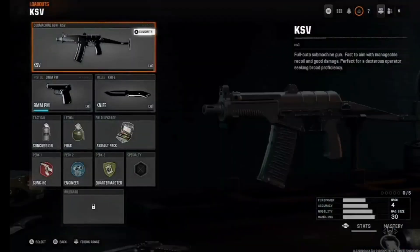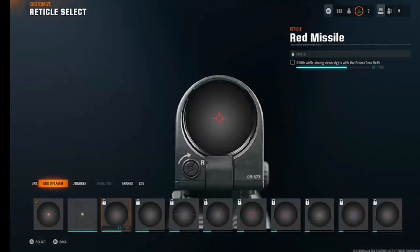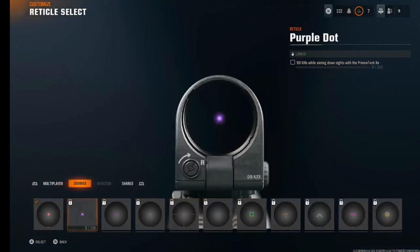For the marksman rifle camos, you need 100 kills while aiming down sights, then 150 kills while aiming down sights. And the zombies camo challenges are also just kills while aiming down sights. These are all really easy challenges - the easiest camo challenges I've seen. I'm not sure why zombies is so forgiving this time.